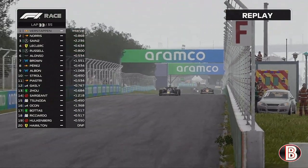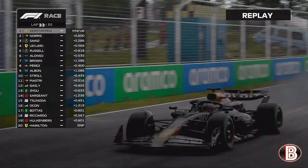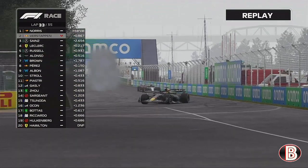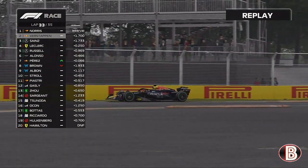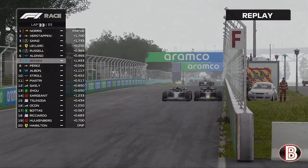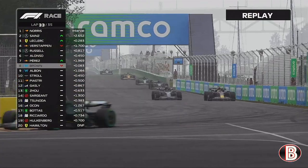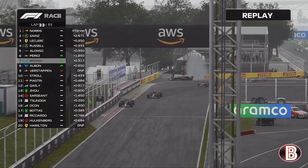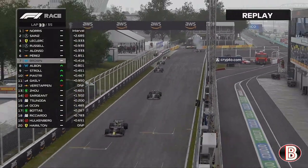At the front, Max Verstappen is leading once again after the disappointment of Monaco — but it's more disappointment in Canada as that Honda engine at the back of the Red Bull has given up. Max Verstappen retires from the Canadian Grand Prix. As Sergio Pérez, the other Red Bull, overtakes us for P7, we're down into P8.